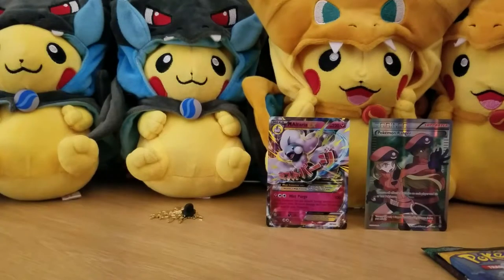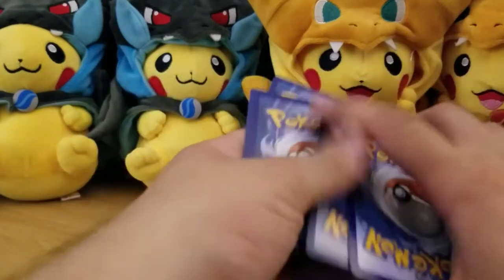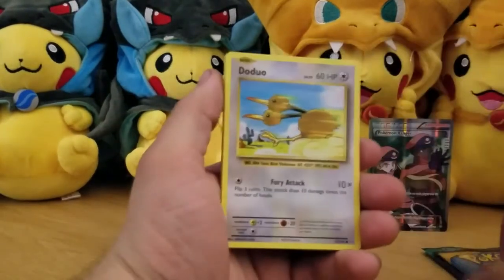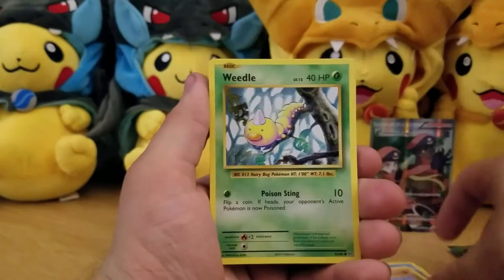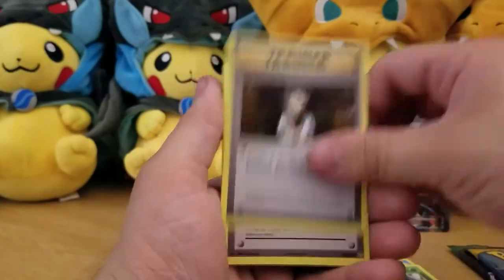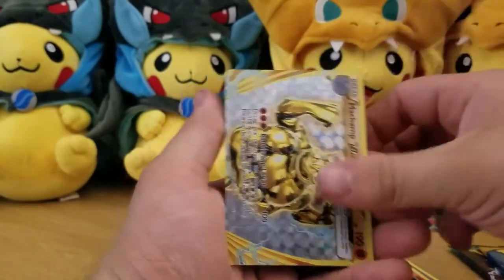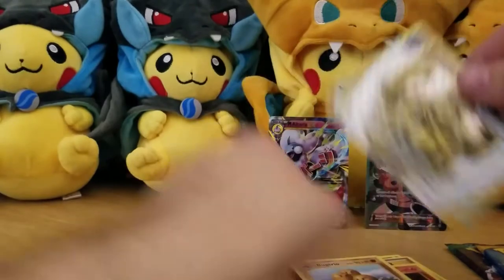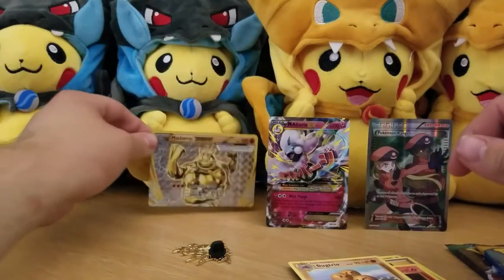Here's an Evolutions code because Evolutions sucks. Evolutions really does suck — barely anything in it is playable. We got Brock's Grit, Slowbro Spirit Link, Magmar, Machamp BREAK, and a Dugtrio. Oh my god, the pulls are loaded out of this box.